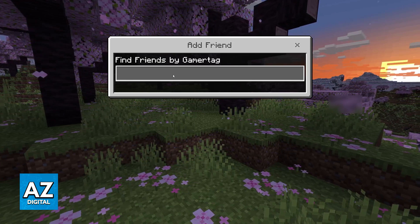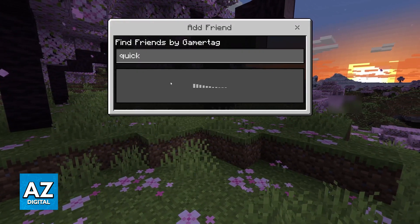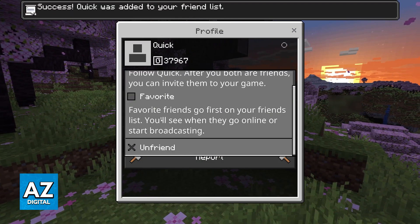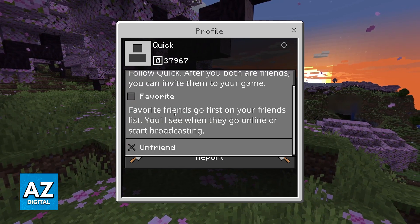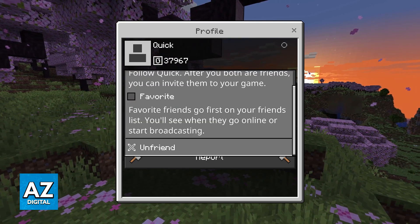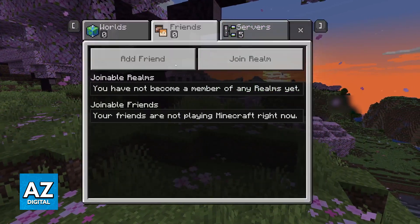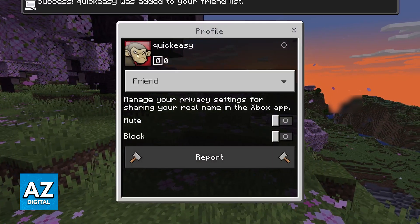In here is where you can add your cross-platform friends, so click Add Friend and enter their GamerTag — this is going to be the GamerTag displayed on the home screen. You can add all of them here, send them a friend request, and they will be able to accept. After both of you are added to each other's friends list, you will get the option to join each other and play cross-platform.